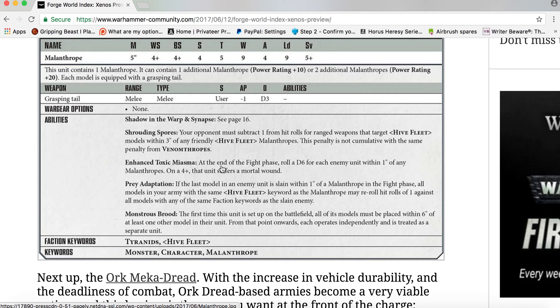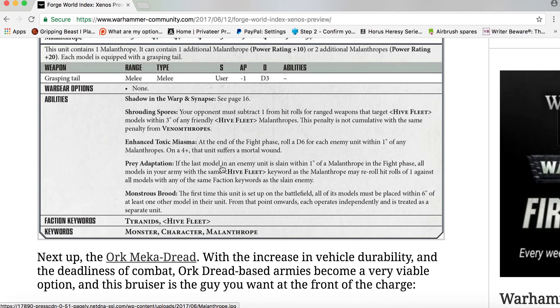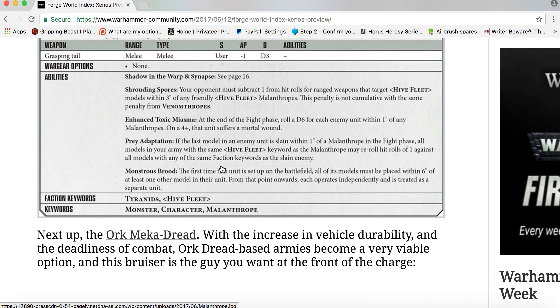Shrouding Spores: you must subtract one from hit rolls for ranged weapons that target Hive Fleet models within three inches of any friendly Hive Fleet Malanthrope. This penalty is not cumulative with the same penalty from Venomthropes. Enhanced Toxins: at the end of the Fight phase, roll a D6 for each enemy unit within one inch of any Malanthrope — on a 4+, that unit suffers a mortal wound.